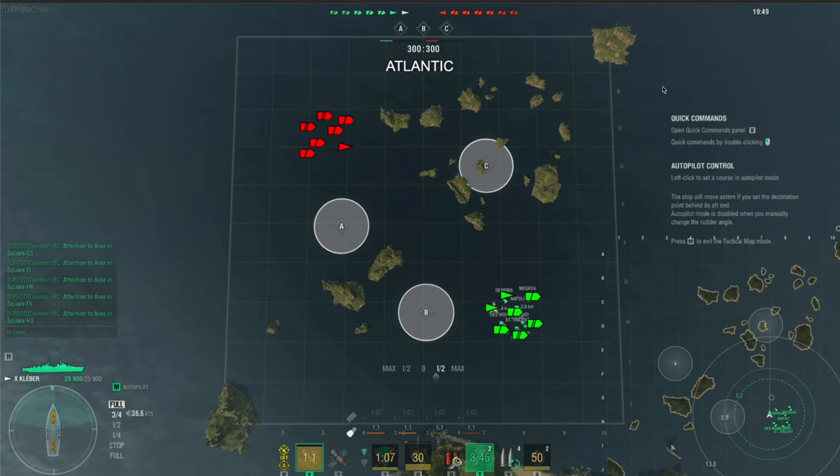This is an interesting setup because the enemy team has only one destroyer. I've seen a lot of teams begin with this kind of strategy. The pros are you get more cruisers, which means more health points, more damage you can absorb, extra heals or consumables, and potentially extra radar — or maybe a Napoli-style push with heavy cruiser support. It's a very interesting strategy.